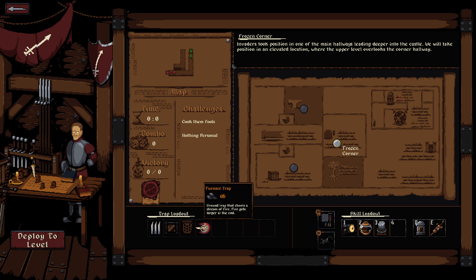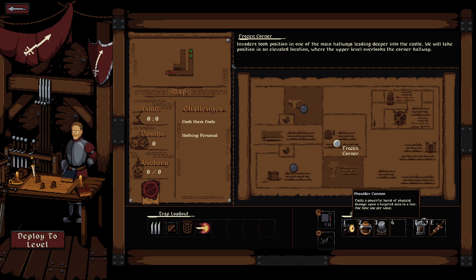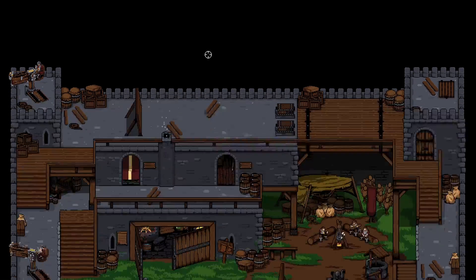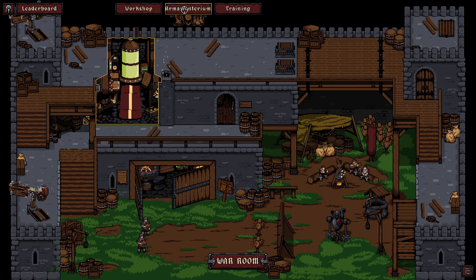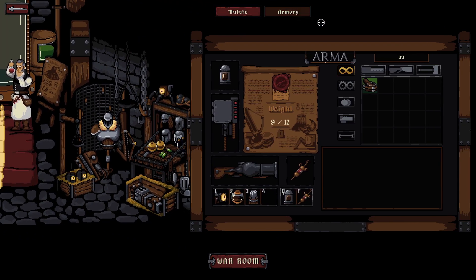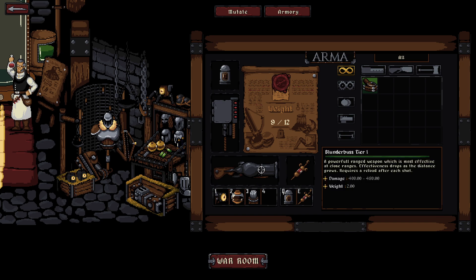What is this trap loadout? Skill loadout, trap loadout — how do I get to the traps? Core hammer tier one. I really want to figure out the traps. It was probably in some of the text that I just like skipped. Armory — can I upgrade this?